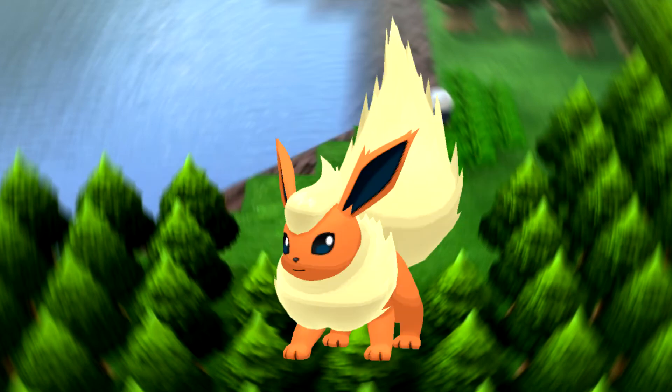Next up is Flareon, another decent fire type pick. It has a 130 Attack which is really great, and a 110 Special Defense meaning it's going to be able to take special hits pretty well. It is on the slower side with 65 Speed, and its move pool isn't the best — it's famously known for not getting Flare Blitz until way later in the game. However, this thing can hold its own, and if you use physical moves on it, it can actually dish out a lot of damage.